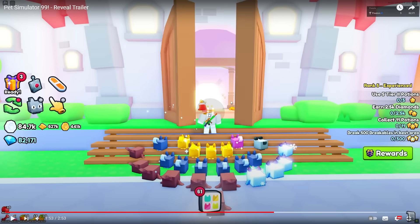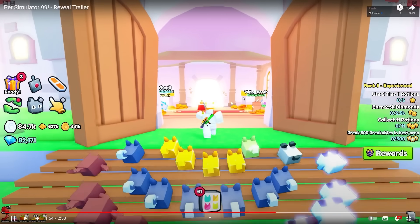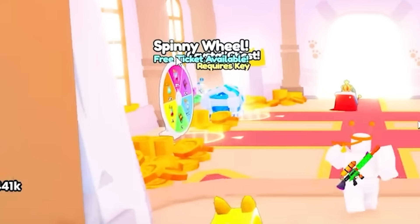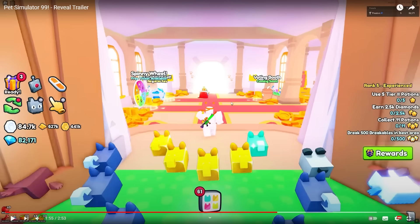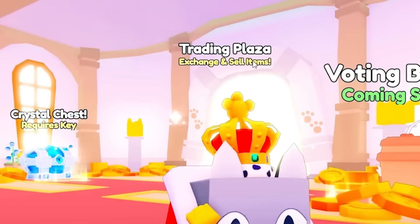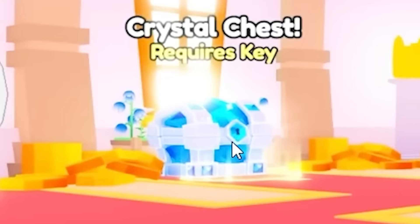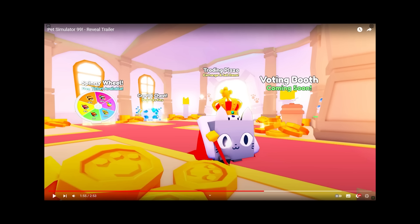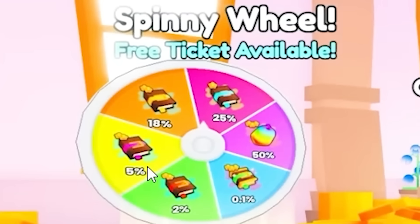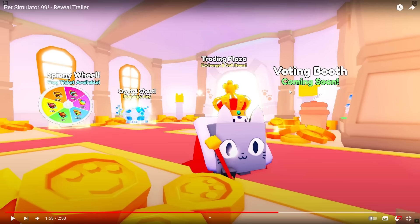He presses yes and boom, the door unlocks. Behind it — a voting booth coming soon! What is a voting booth? And there's a spinny wheel. They've just put everything into this game — not just coin collection but everything. There's the trading plaza, which we know is probably the same as before. A crystal chest requires a key — maybe there are crystals in there instead of gems. The spinny wheel has a free ticket available. These look like entrances for your player. The voting booth is still coming soon — no idea what that's gonna be. This room seems to be like the portal area.